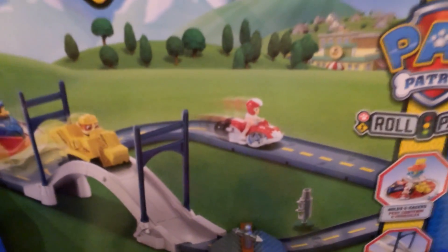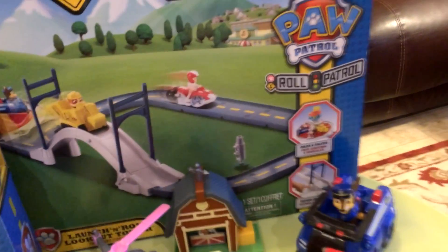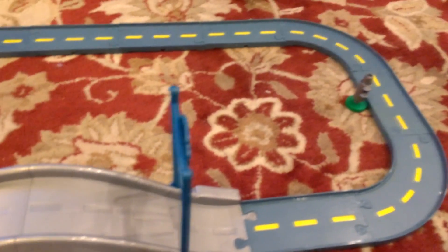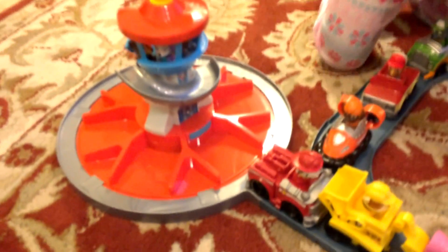So let's see what's in the box. Let's open the Launch and Roll Lookout Tower, shall we? And set up the track. Let's go and open it. This is so awesome! So here it is — we've got it all assembled now. And here is the lookout tower. Is this called the lookout tower, Abigail? Yeah. Look out — who's in there?